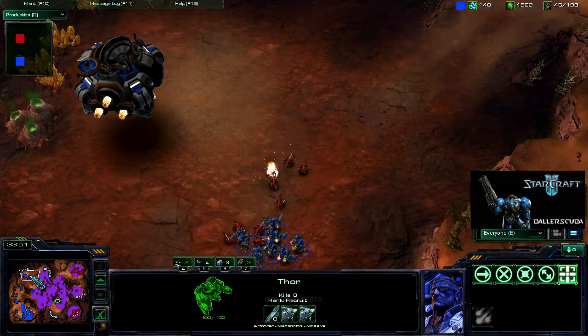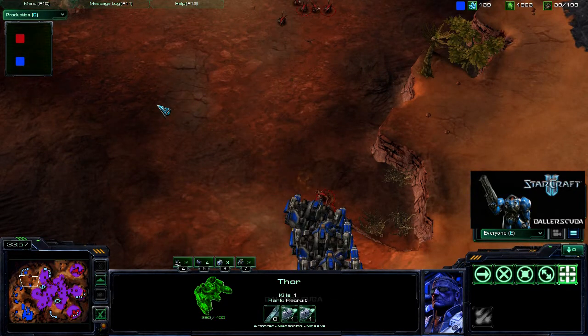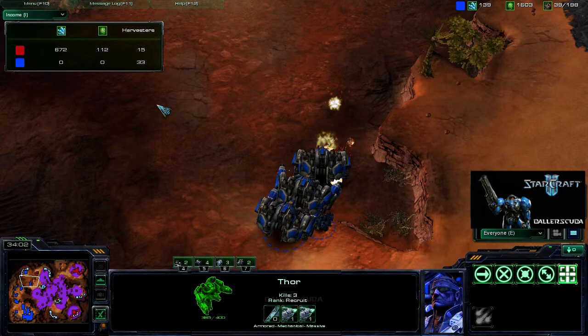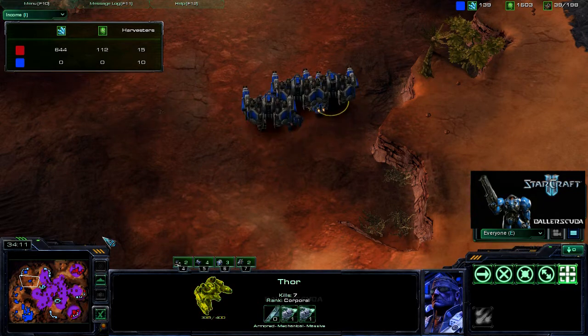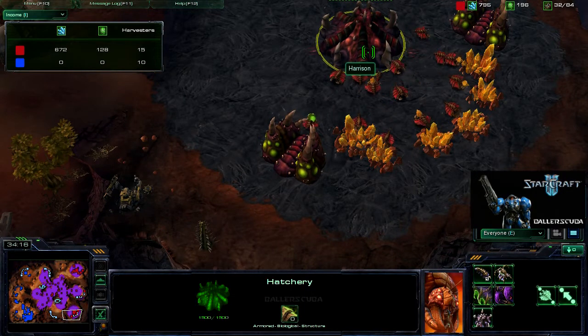I tried to attack him — it didn't work — so I'm starting to run away. Only one SCV survives; it was just a slaughter. Looking at that now, I am completely mined out of everything. He is operating off just the one base, but it is a high-yield base.